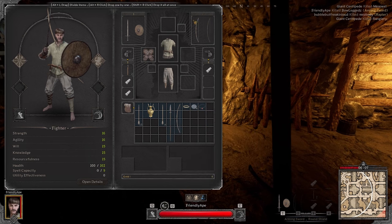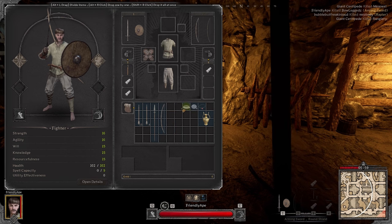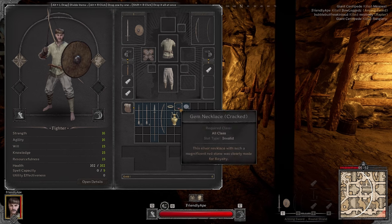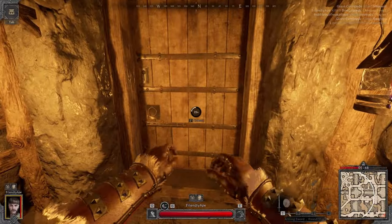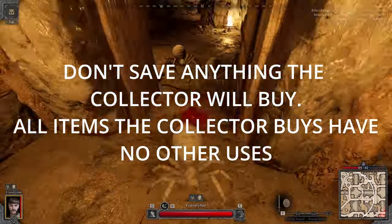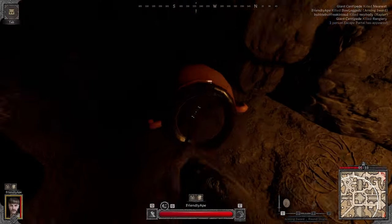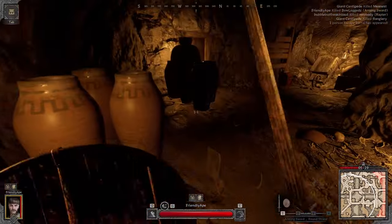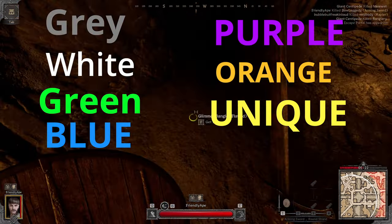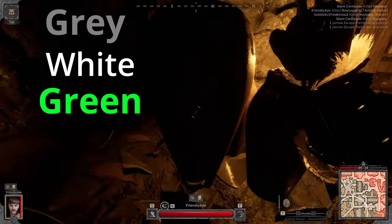The next thing to focus on is looting. If you're just starting, you won't understand all items right away, but most treasure type items found in pots are worth the most gold when sold to the Collector. Prioritize smaller treasures first and prioritize by rarity. At level 10 you unlock the ability to trade with other players. Save all high rarity items in your stash initially and play with bad gear until you learn to fight. Rarity from worst to best goes: gray, white, green, blue, purple, orange, then unique.